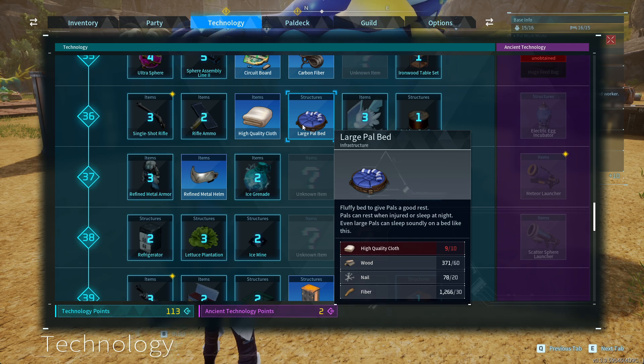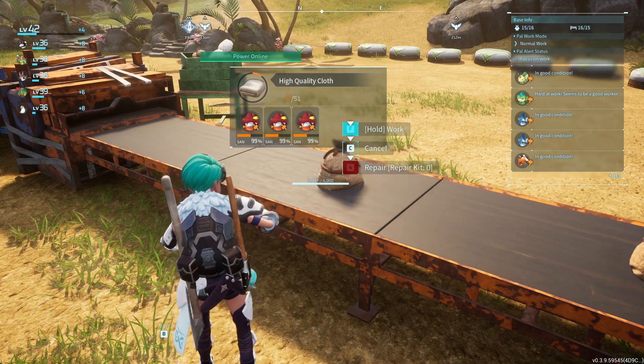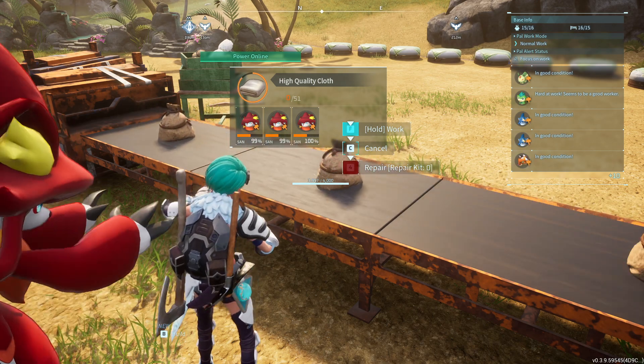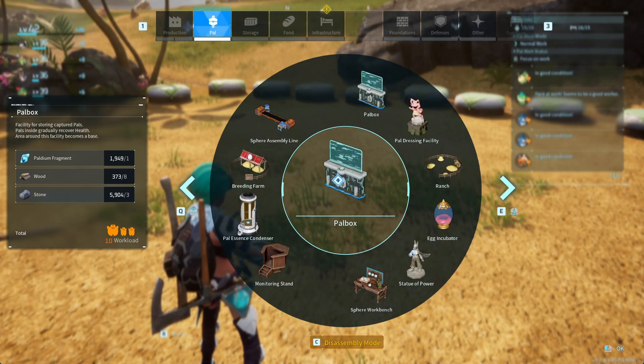You also need to make high quality cloth to make it, so make sure you unlock that too. Then get all the materials required for the bed, including the high quality cloth. Once you have all the ingredients to make a good sleepy place,